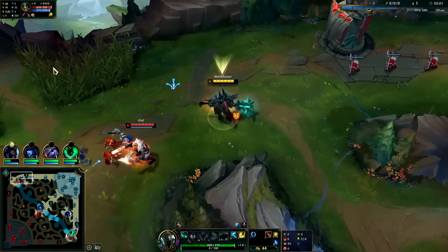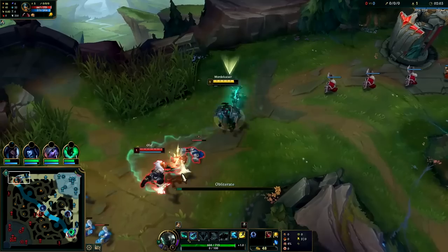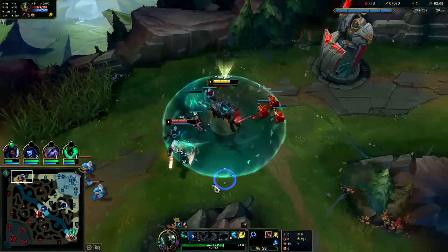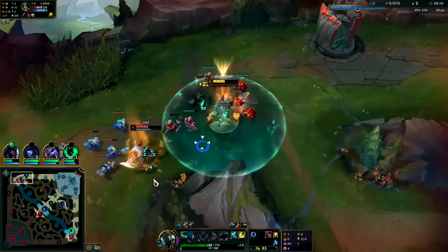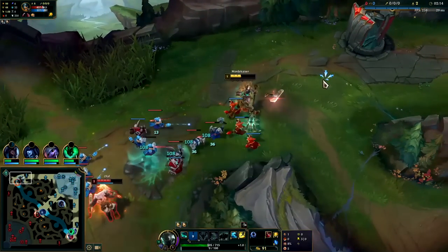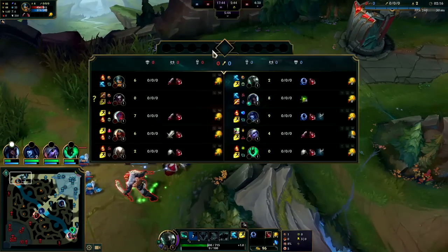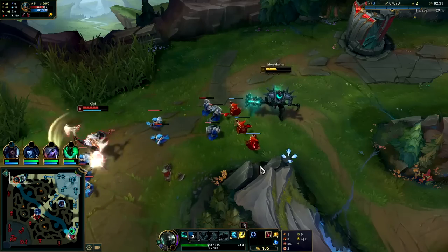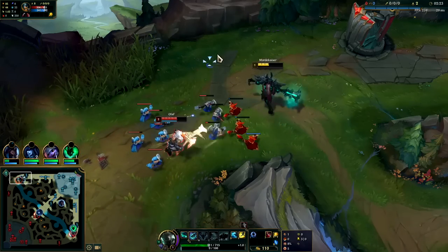We'll trade an auto with him and back off. His level one is definitely a bit stronger than ours. Get him with a Q, trade an auto — now we're on passive, we can fight him on our back line pretty well here. He's full stacked Conqueror, so am I. He's level 2 first so we have to let him be. Olaf tops are annoying because they pretty much perma shove and hope they don't get ganked.